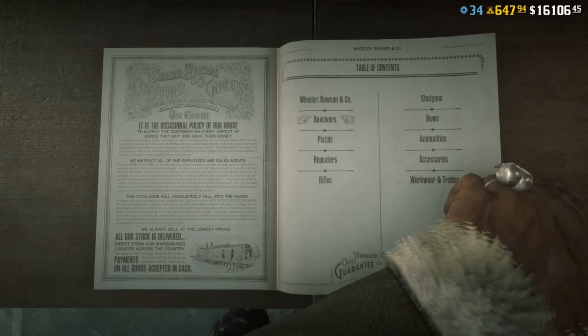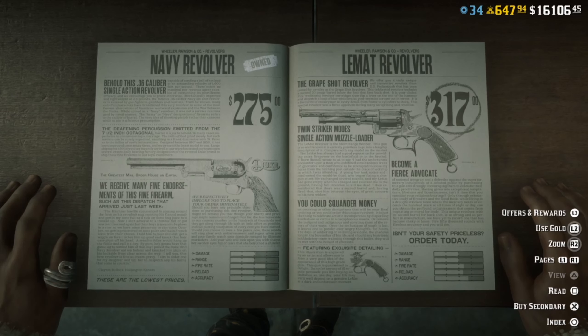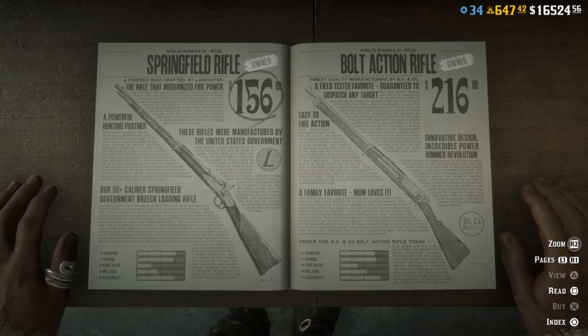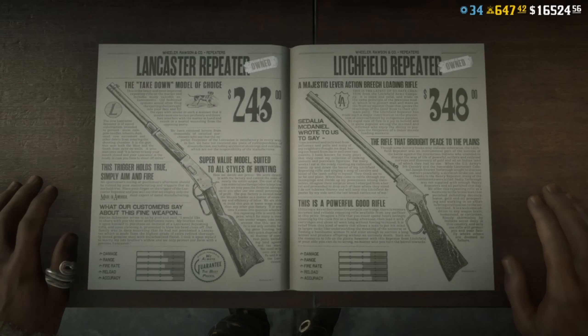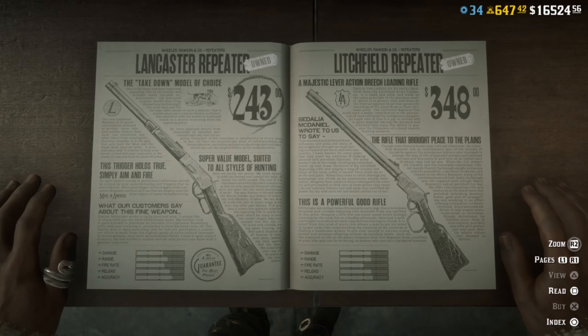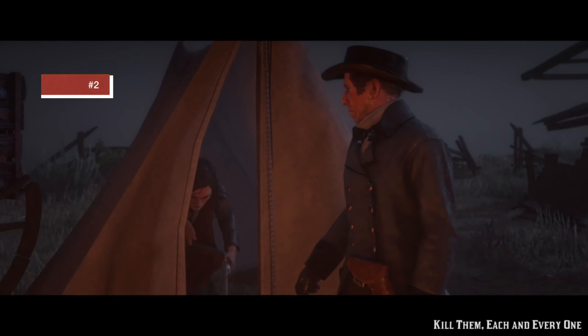If you don't have access to GTA Online, the Navy Revolver and the Lemat are both good revolvers to save up for. The bolt action rifle, which unlocks way sooner than the Springfield, is in my opinion way better than the Springfield, so that's an easy grab. As far as repeaters go, you can make a case for a lot of them, but the Lancaster is generally regarded as the best one.